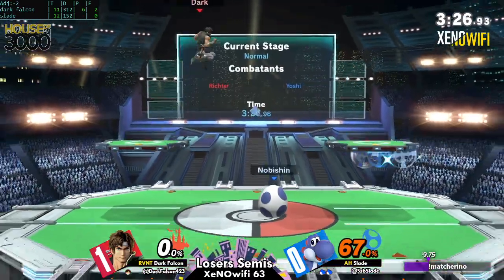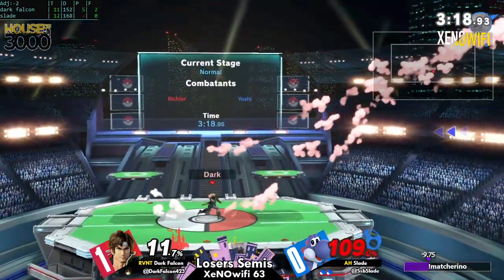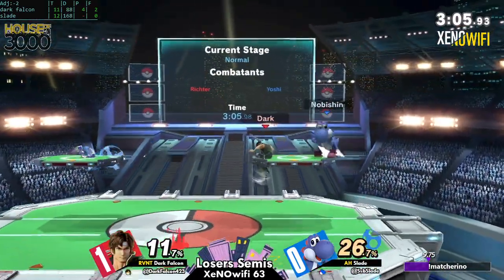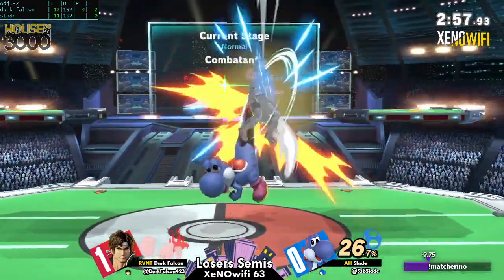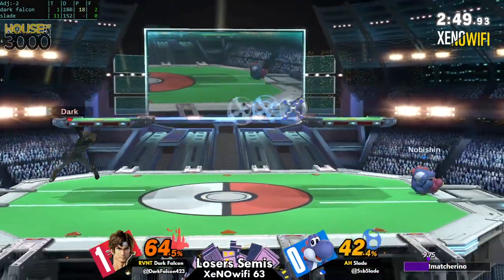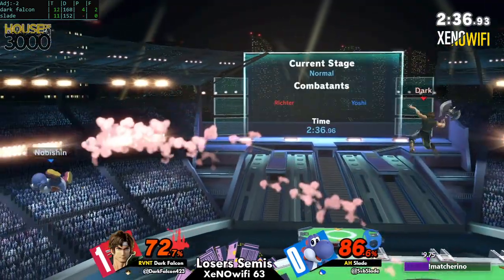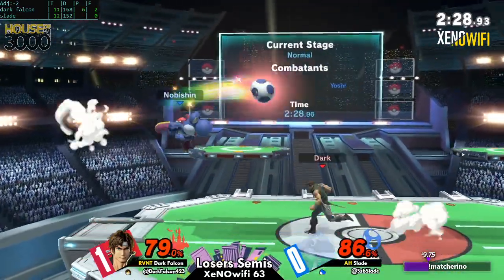Dark Falcon finally finds the up smash, but Yoshi can struggle to kill. Right before this, Slade had been throwing out a lot of neutral-B's to dissuade him from shielding the axe. The axe took his armor. Dark Falcon is certainly back into this game — the axe breaking the double jump armor and stuffing out the jump. Now if you're Slade in a spot like this, you really gotta start worrying about that lead that's slowly diminishing. The lead is completely gone now — all the momentum is on Dark Falcon's side.